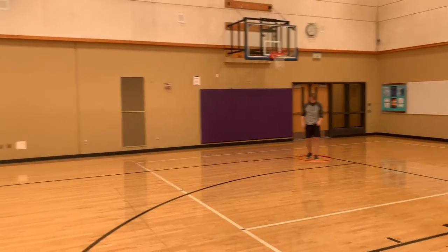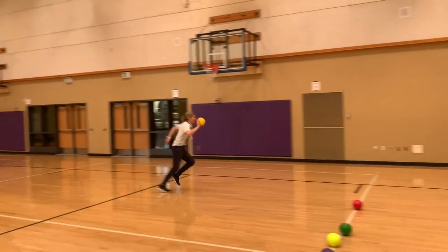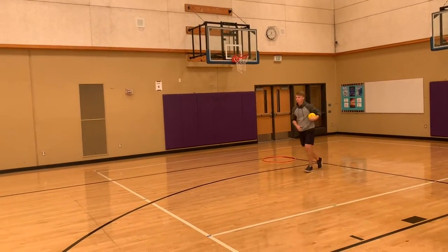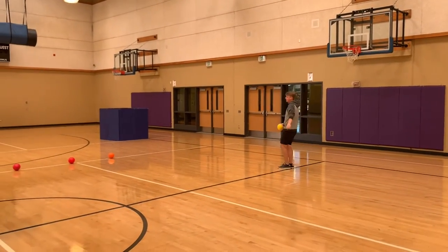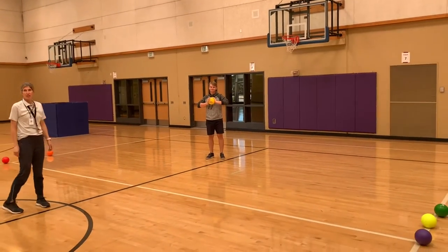Option two to get out of jail is your teammate gets a dodgeball and can run closer and make a throw. Either way, you have to run straight back to your side before playing the game again. If your teammate chooses this option and gets tagged, they also go to jail.